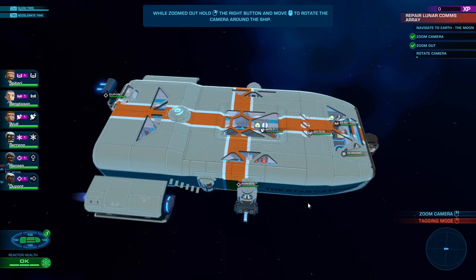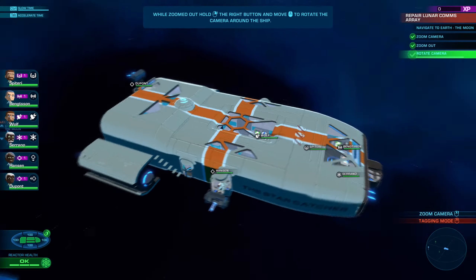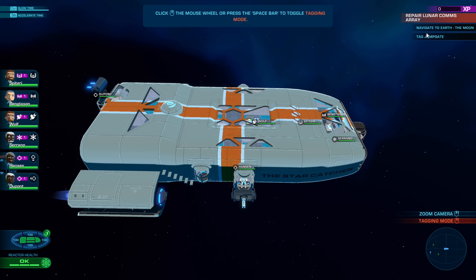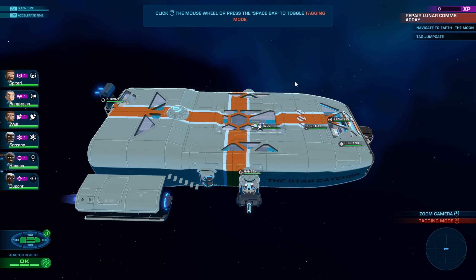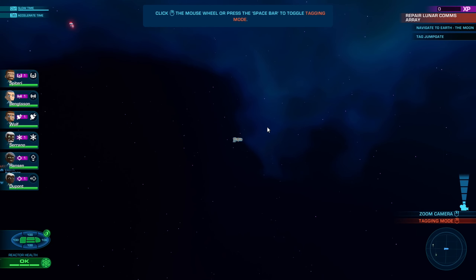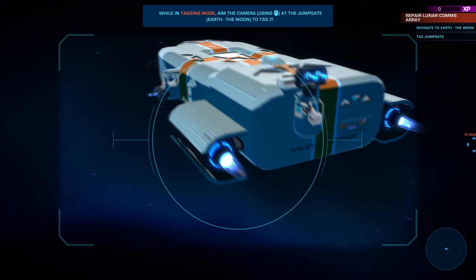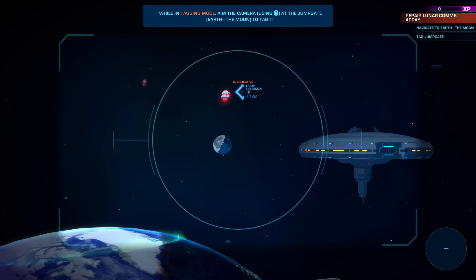Very similar controls — then we rotate the camera. We should be able to right click the mouse button and rotate around. Beautiful! So it says we've got to tag a jump gate, so we zoom the map out or press the space bar. And we have to target a jump gate.